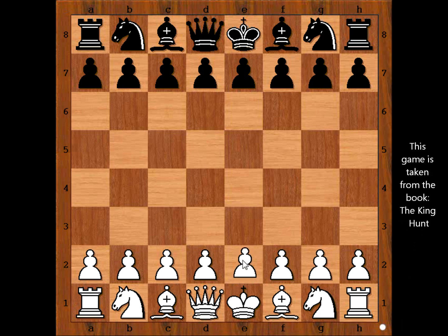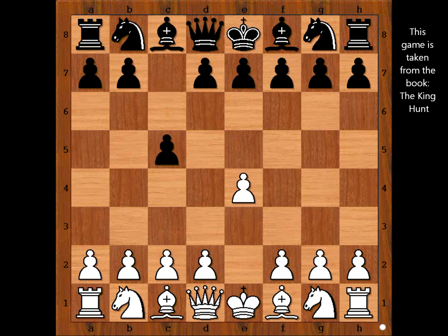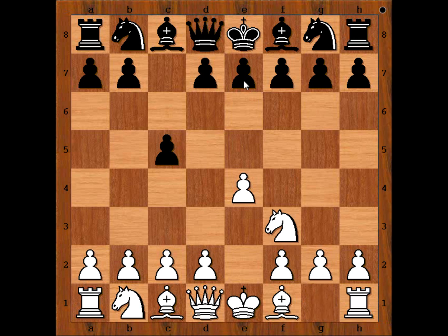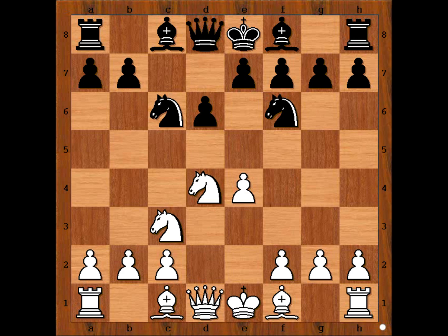Anand had the white pieces and he started with e4. Timman played c5 — Sicilian Defense. Nf3, d6, d4, c takes on d4, knight takes on d4, knight to f6, defending, knight to c6, and an unpinned bishop to g5 — the Richter-Rauzer Attack.